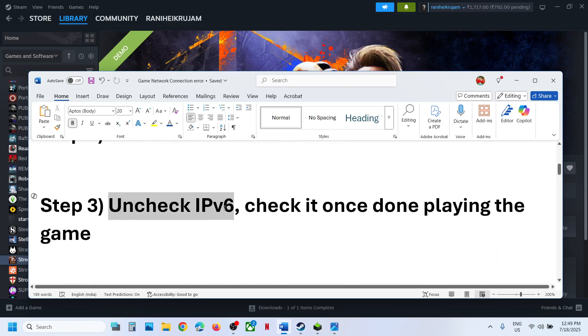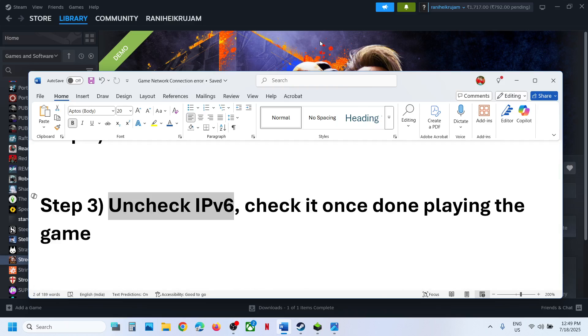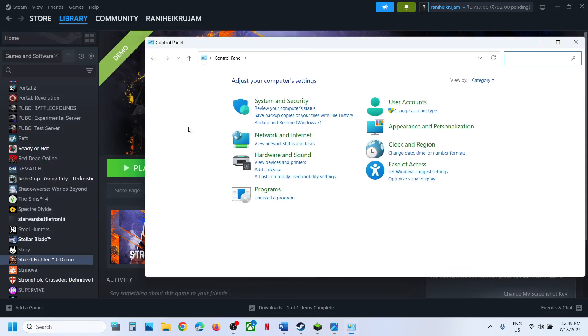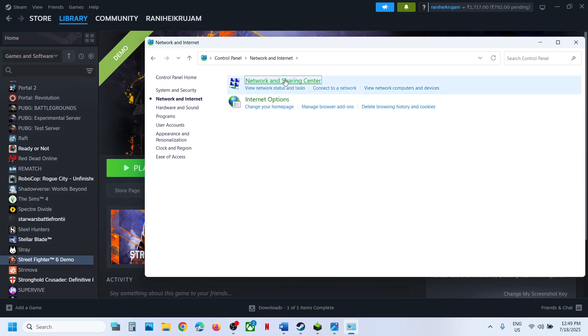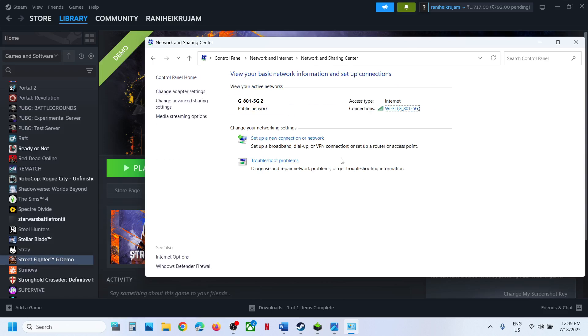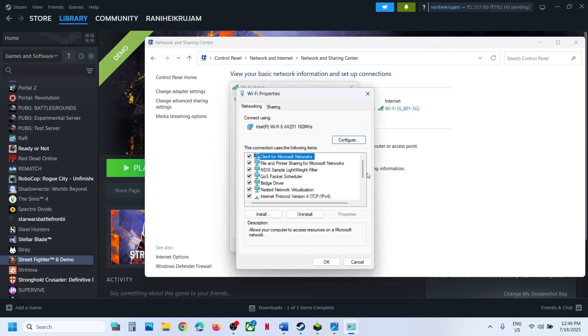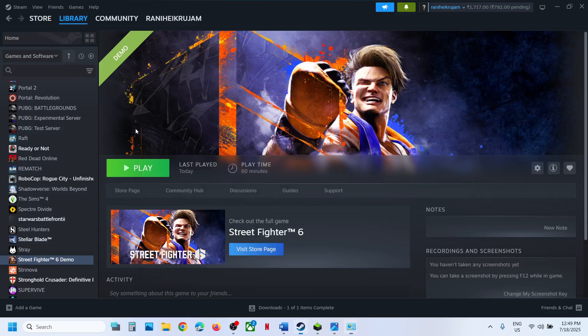The next step is to uncheck IPv6. Type in Control Panel in the Windows search box and go to Control Panel, then Network and Internet, then Network and Sharing Center, and click on your network. Go to Properties and scroll down. Make sure IPv4 is checked, then scroll down. If Internet Protocol Version 6 (IPv6) is checked, uncheck it, then click OK and launch the game to check.